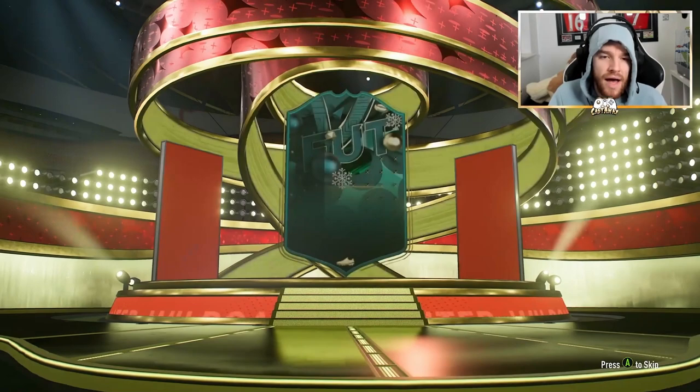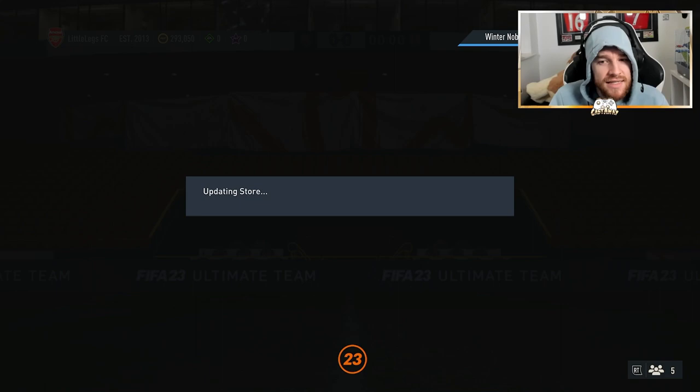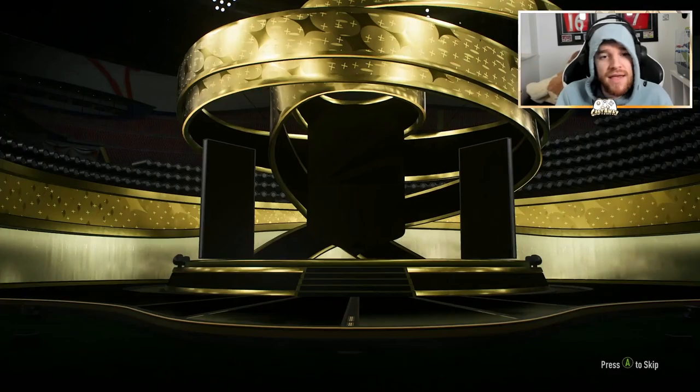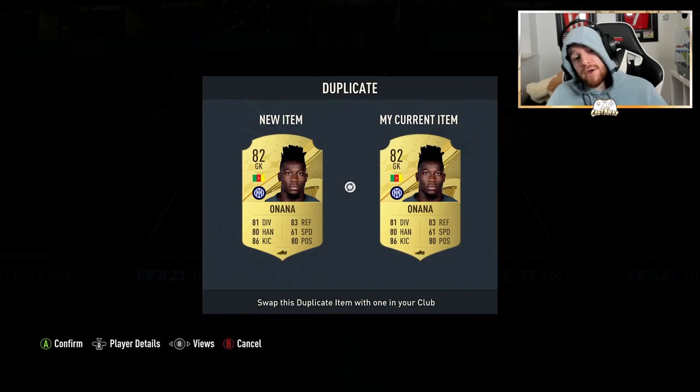As well as doing this SBC, we're also going to open a couple of packs saved up from the daily login SBCs. We've got a rare players pack and a 2-in-1 plus player pack. In the first one we're going to get a gold Brazilian CDM — it's going to be Fernando. We already thought we had him but we don't, so that's great. And then we got Onana — nice little pack there.